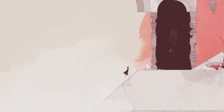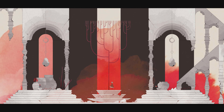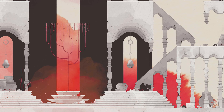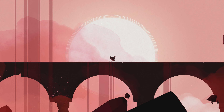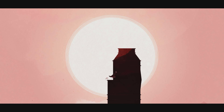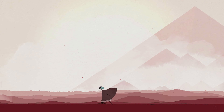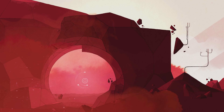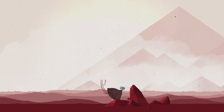Continue right, up the stairs and reach the middle of this area for the cutscene. This is the checkpoint for chapter 2, part 1. Continue right, down the stairs and down the hill where you will automatically slide. Ride some more, up the stairs, all the way up for another cutscene. Jump to the right and go left for the second memento. This is the checkpoint for chapter 2, part 2.